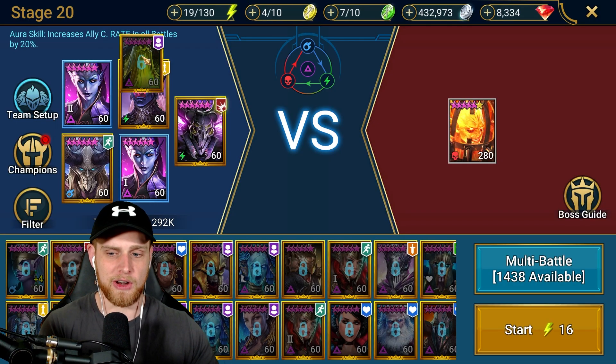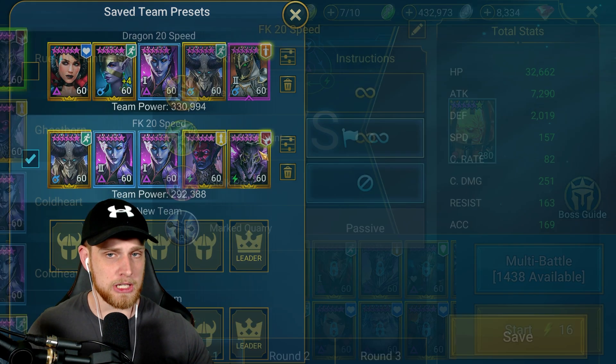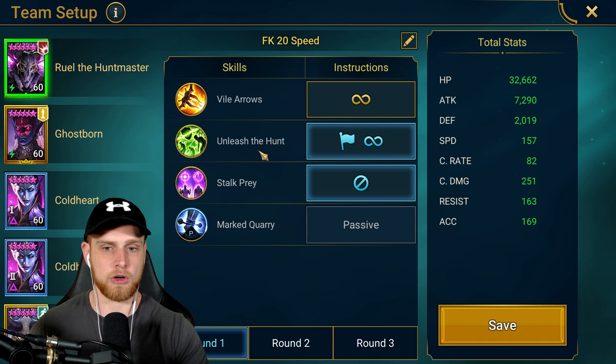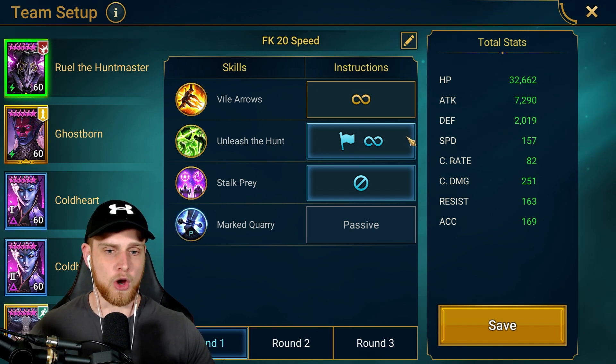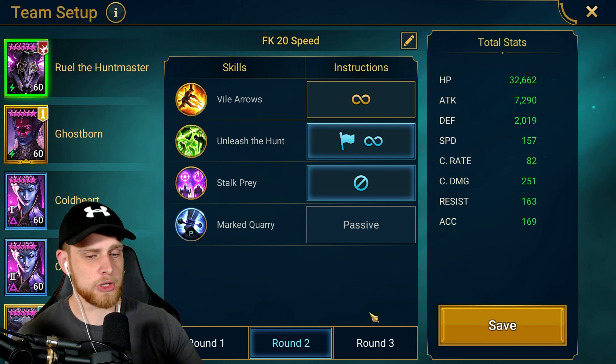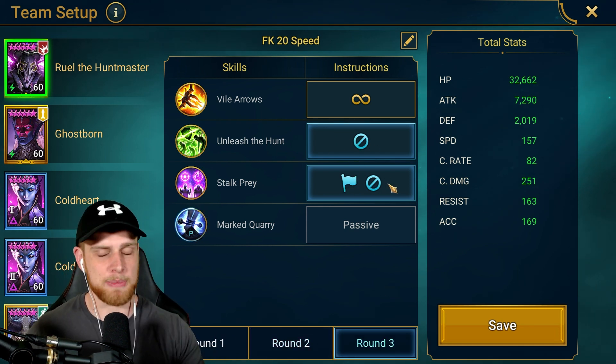So in the presets, this is very important. Let me go in here and show you guys what's going on in case you want to build this team. I'm going to show you a speedrun team for each and every dungeon and then we'll go back and run them again. So Ruel is opener on wave one, then don't use. On the second wave, opener then don't use. On the third wave, don't use, open, then don't use. You guys can just copy this down if you'd like.